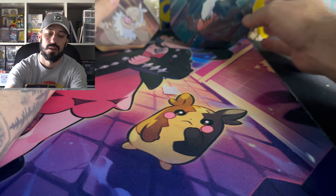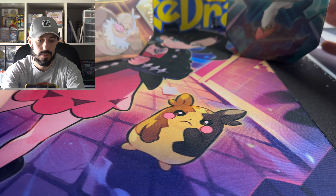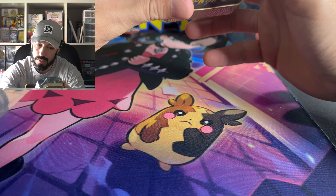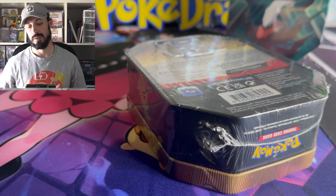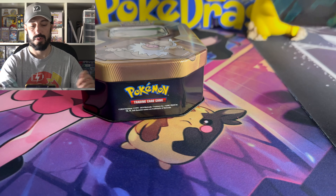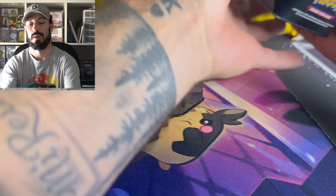Welcome back to the channel! Today we are opening up Dollar General's new tins. I don't really know what's inside — I haven't seen any videos, I just haven't been looking out for them lately. They are from 2024, so more than likely it's all going to be Scarlet and Violet stuff. We've got these two: the Slaking and the Darkrai tins.